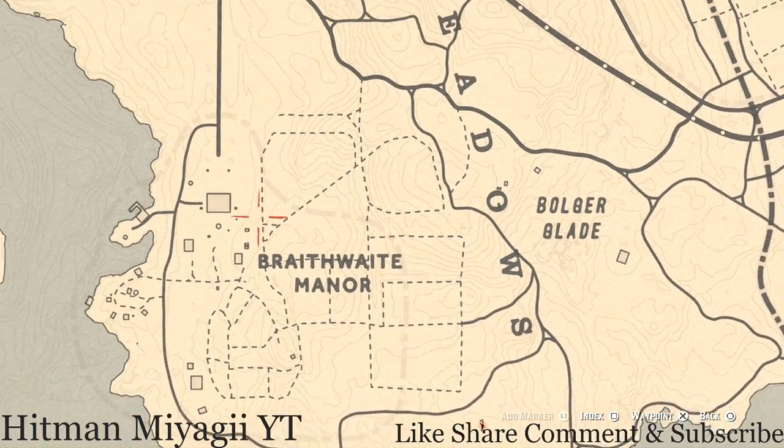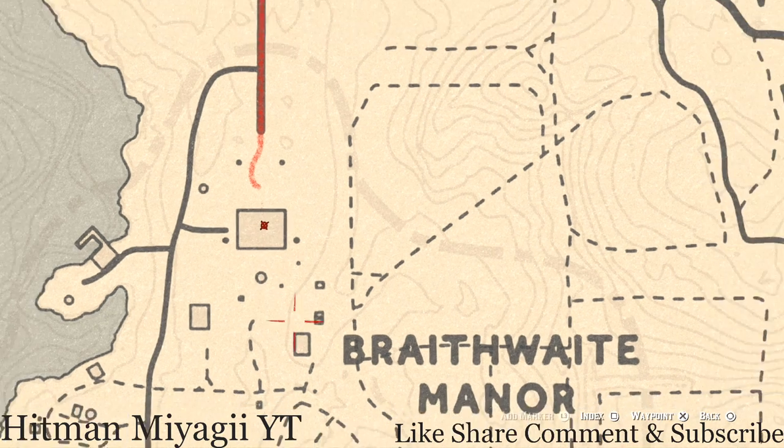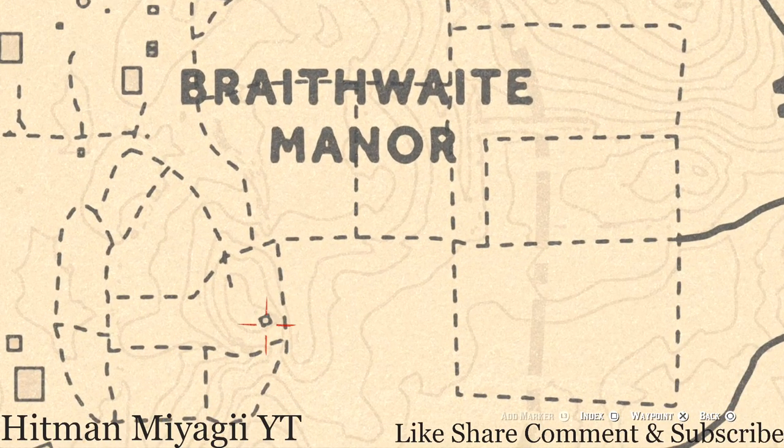I do have an antique alcohol bottle inside the Breakaway Manor home — that is a London dry gin bottle on the ground floor dinner table if you guys want to grab that. And right here inside this little square there's a family heirloom which is a rosewood hairbrush — it's on a nightstand in the corner.